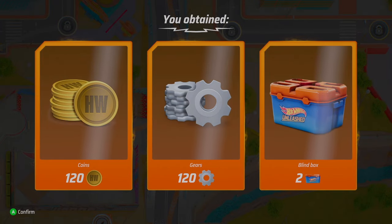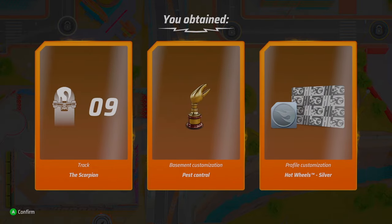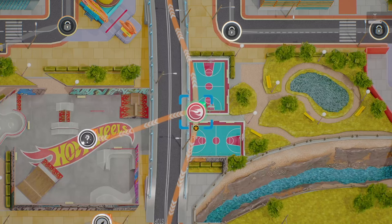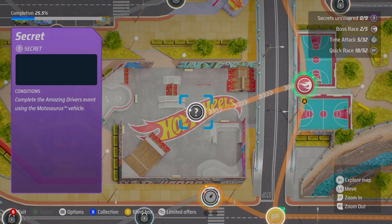We got some coins, a whole lot of gears, a blind box — two blind boxes — some track, a trophy, a customization piece, and the Scorpion! We have to figure out these secrets eventually.